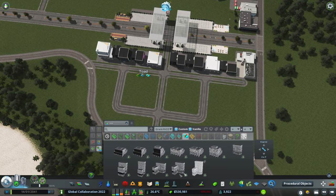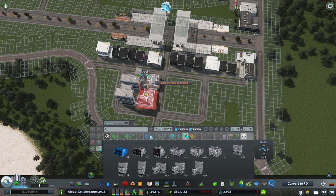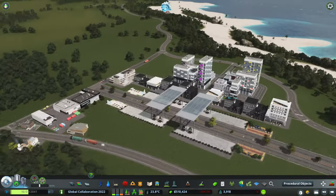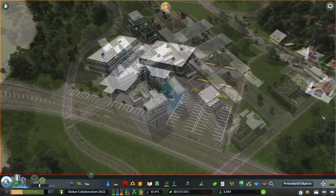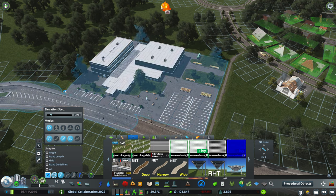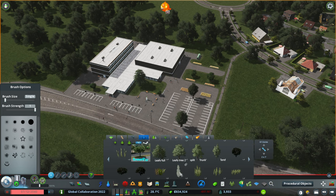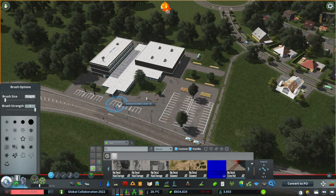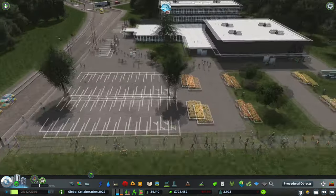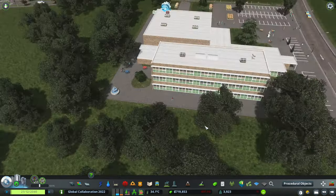As we let those buildings become functional and get their workers in, let's head back to the high school and get this place looking up to the standards of a city like this. A couple of vanilla bush replacements later, some benches, even some graffiti back here, and a place for students to eat — and I would call that tidy.